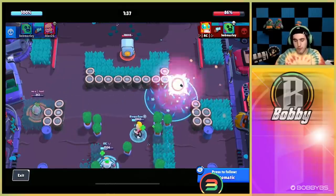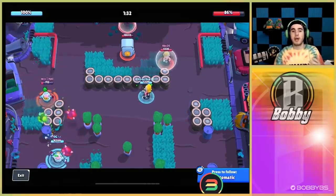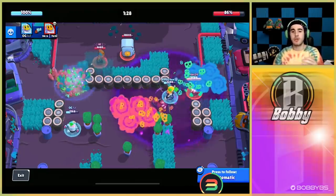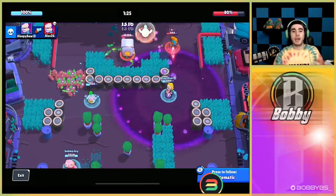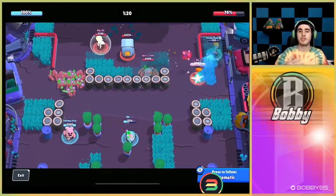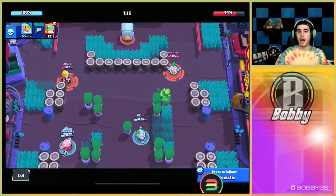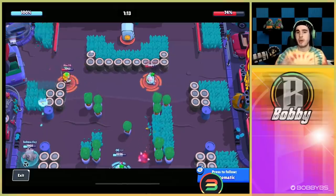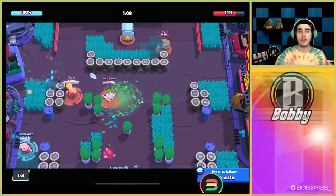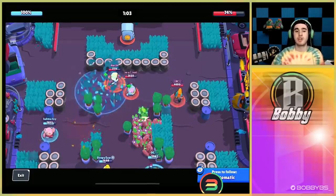We're dominating the lane, missing shots on purpose, still able to get kills. RC does kill us — we traded — but that's just the power of Spike. They're gonna try to trade evenly with you and that's how they try to win. As you saw with the Sprout gameplay, it's really manageable as long as you play correctly — keep your distance, don't just run up. You can honestly win any matchup right now with Spike, so please play Spike!